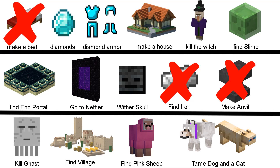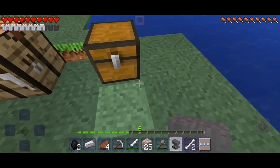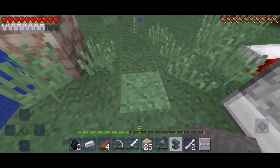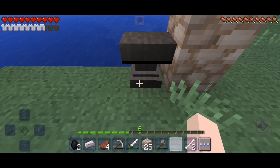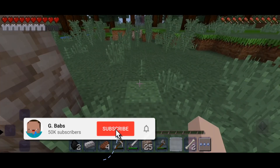For the anvil we need three blocks of iron — and oh my god, we are doing it! The anvil is done. I did not think we had so much iron, but it's awesome. The anvil is now in my inventory. I did not expect we had so much iron, but in the last episode we did find a lot, so if you haven't checked the last episode, there will be a link after this video.